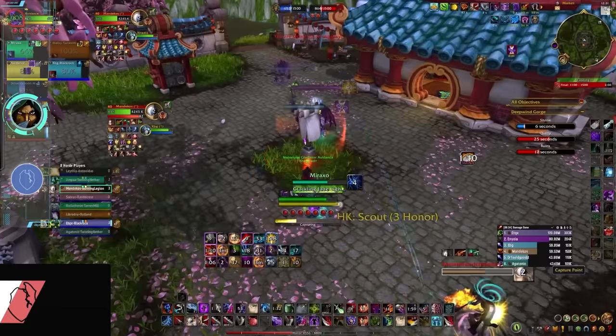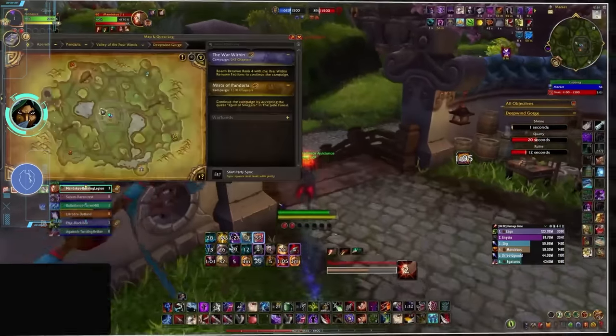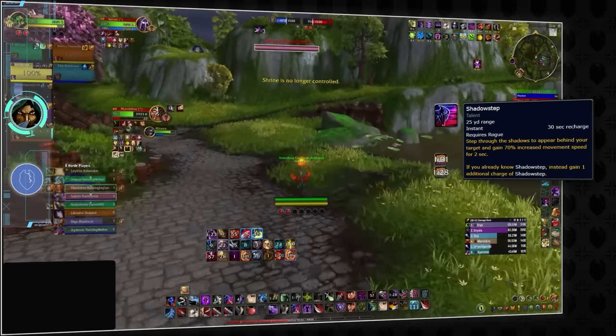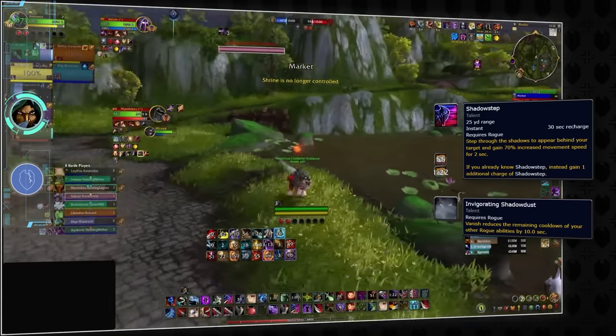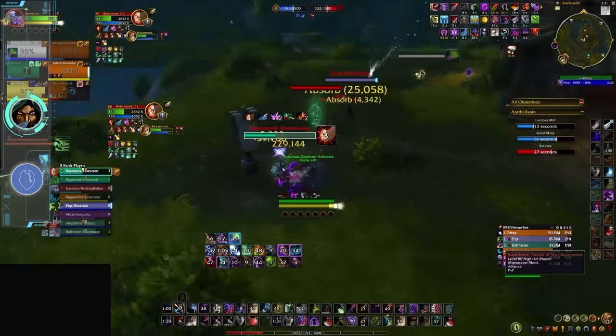So as we were saying, subtlety rogue really has everything you need for a blitz class right now. Their mobility with shadow step, shadow strike, and sprint allows them to move around ridiculously fast. When coupled with constant vanish remounts that also reset their cooldowns thanks to Invigorating Shadowdust, rogues just seem to be able to contest every objective on the map.